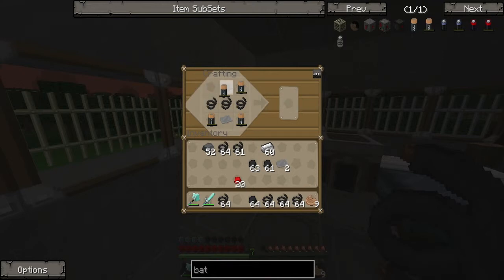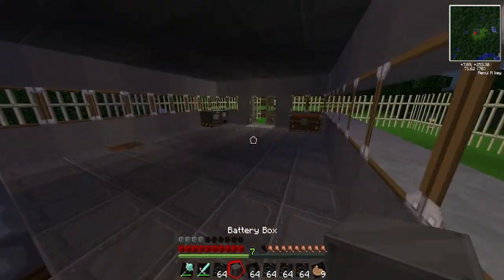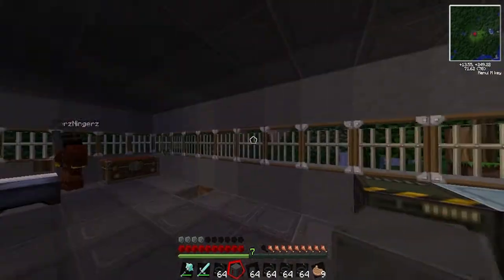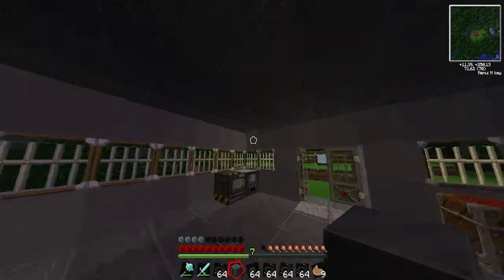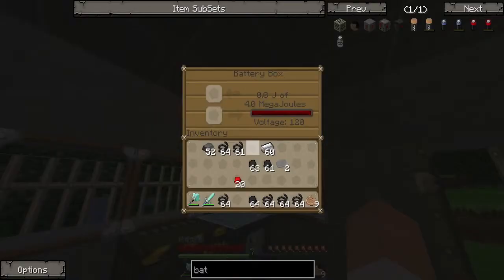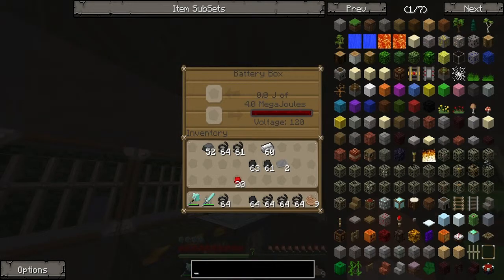That will make us a battery box — if it wants to go in there. Our battery box. Now, where can we stick this? Should we put it like — do we need solar panels? If we do, I'll stick it there. Solar panel, solar panel.